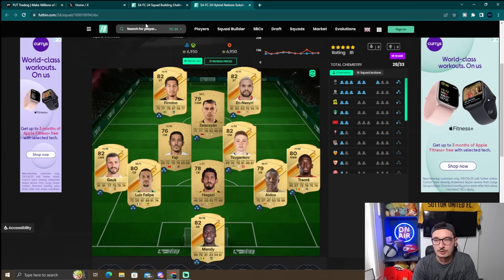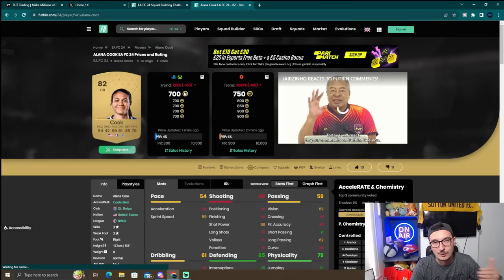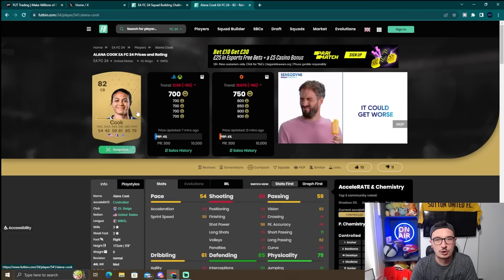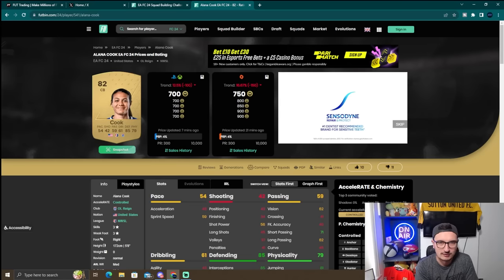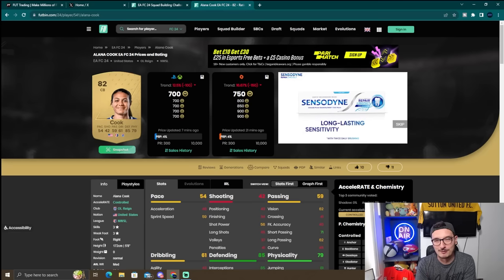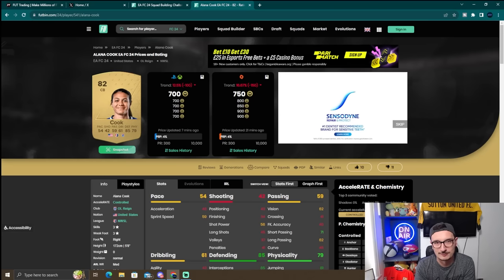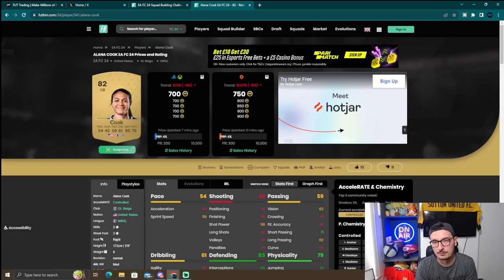Alana Cook is a very good player to trade with for SBCs. At the moment she is 700 coins, which is at the higher end for gold commons, but she's down 10 to 12.5 percent. She comes up in solutions probably twice an hour — you want to buy her at 450 to 500 coins and sell at 800, then keep repeating that process. Don't just do Alana Cook though — if a female American from the Women's MLS is very good, then similar cards can be very good too. Look for full backs and CAMs in positions that are harder to fill.